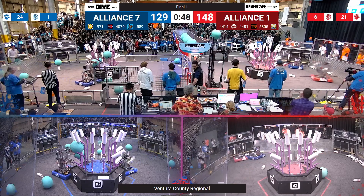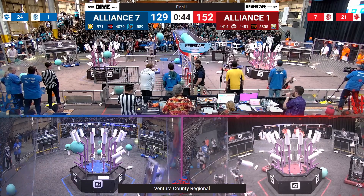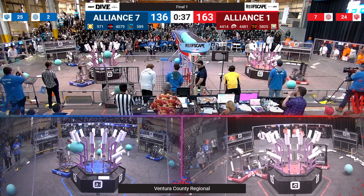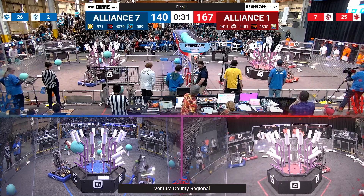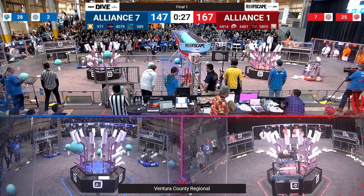Putting up the final L4 Coral on their reef, pulling ahead even further, 152 to 129. 971 going up for an algae inside of their reef, pulling just slightly closer. Just under 30 seconds remaining in this match. What can the Blue Alliance do to try to take finals match number one? Red alliance still ahead, 167 to 140 points. 30 seconds left in this match.